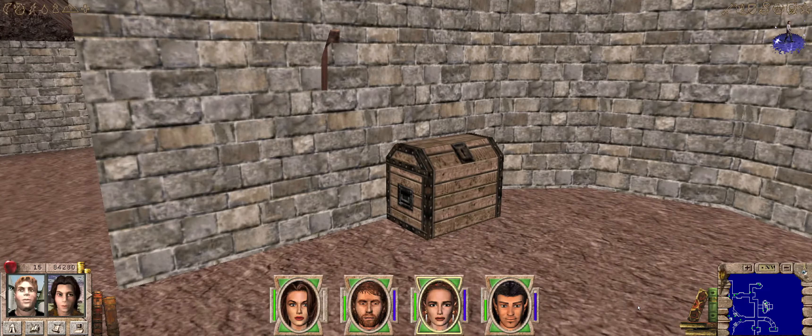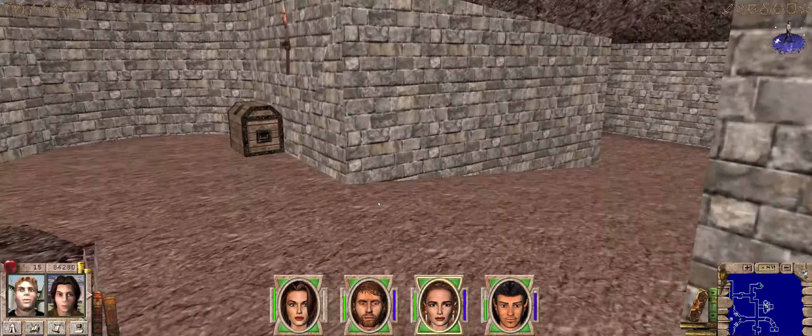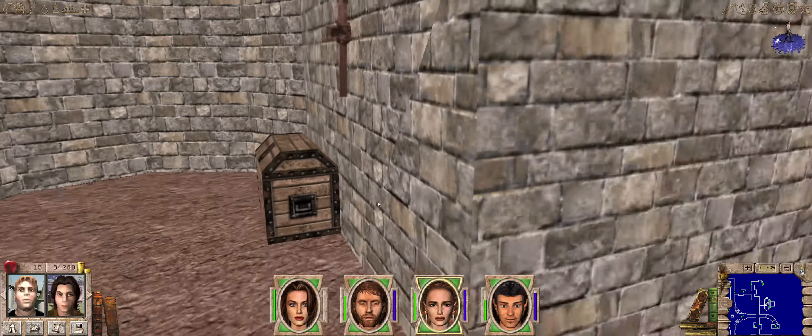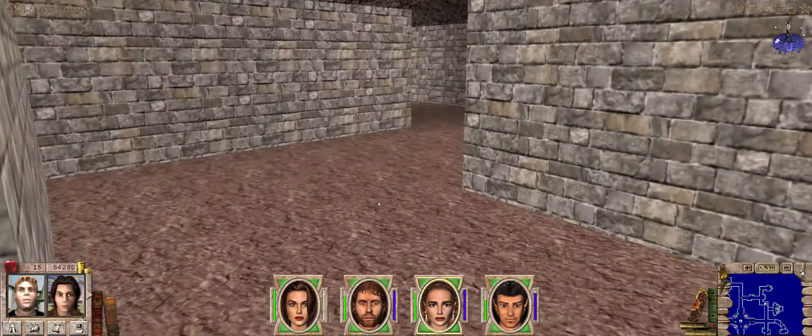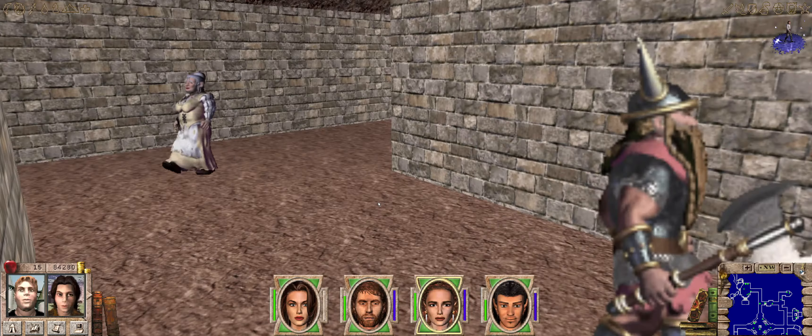There are these two chests just outside King Hothgar's area, but when we open them, they're empty. So I always thought that as an extra reward for saving the dwarves he would give us things, but it is not the case, unfortunately.